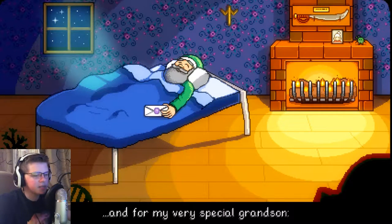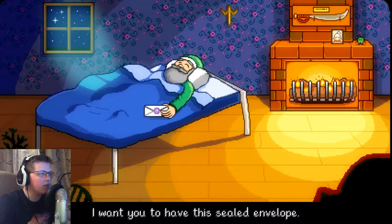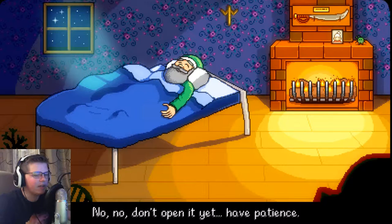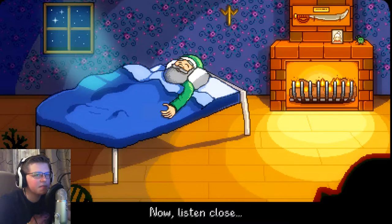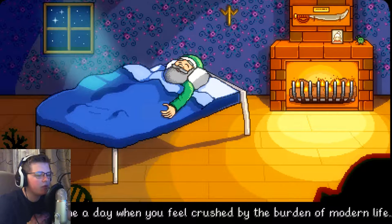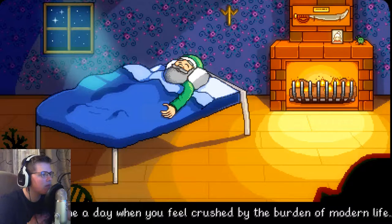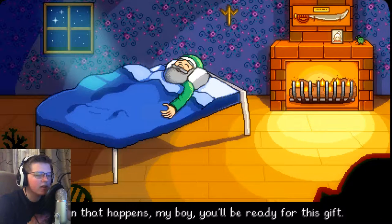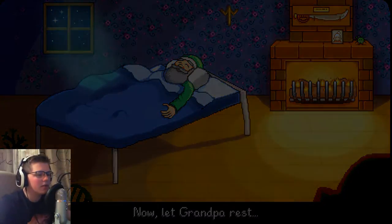So this is the opening scene. 'For my special grandson, I want you to have the sealed envelope.' He hands over the envelope. 'Don't open it yet. Have patience.' It's a very, very great animation. 'Now, listen close. There will come a day when you feel crushed by the burden of modern life, and your bright spirit will fade before a growing emptiness.' My reading is great. 'When that happens, my boy, he'll be ready for this gift of an envelope.' I'm sure it's a great gift. Now let Grandpa rest.